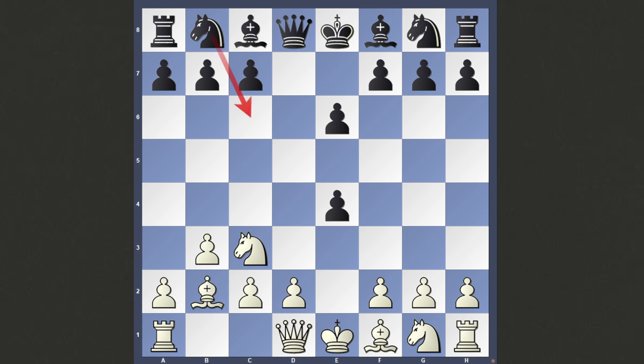If they don't defend the pawn — say they play something like this — well, then you can take, and now you have a powerful bishop, a nice central knight, and very easy development. You have a beautiful position.